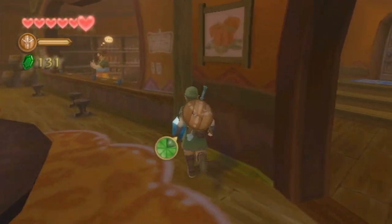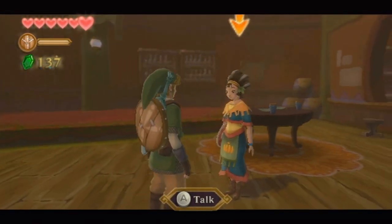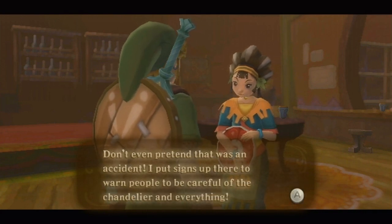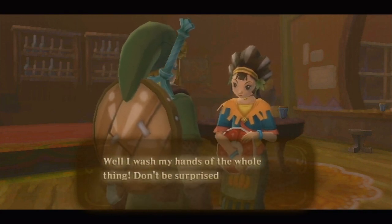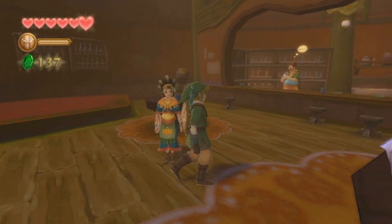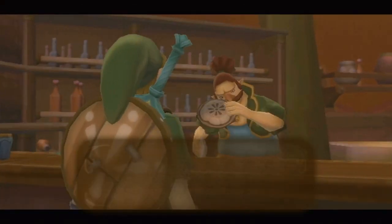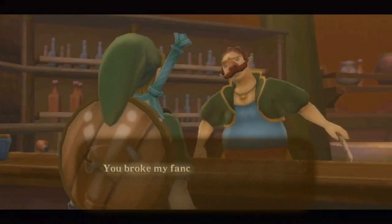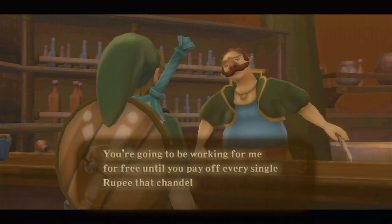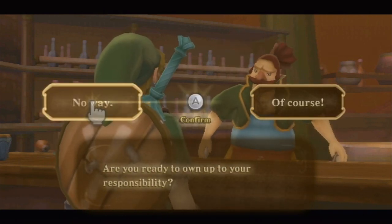We can pick up the rupees too. The daughter says: 'Don't even pretend that was an accident. I put signs up there to warn people. Don't be surprised if my dad gives you a royal chewing out.' She's still kind of being nice to me even though I just broke the chandelier. The owner then says: 'What is wrong with you? You broke my fancy custom ordered chandelier! You're going to be working for me for free until you pay off every single rupee that chandelier cost me. Are you ready to own up to your responsibility?' We'll do it.